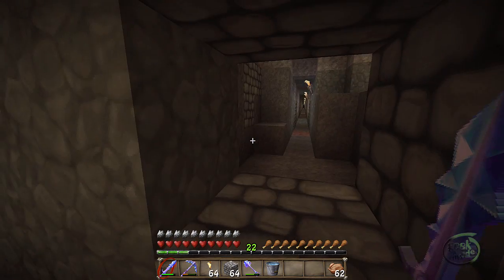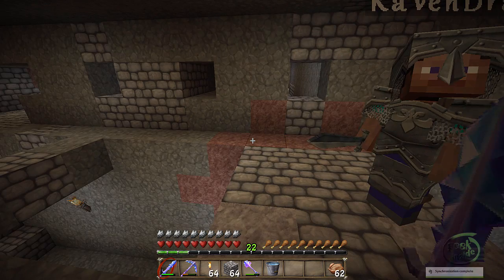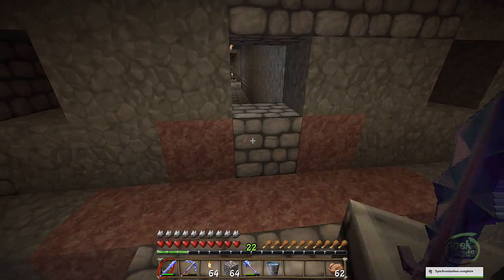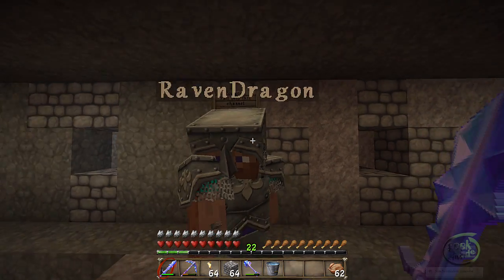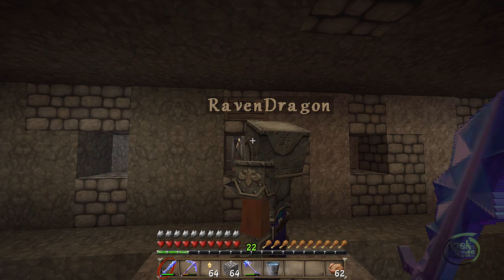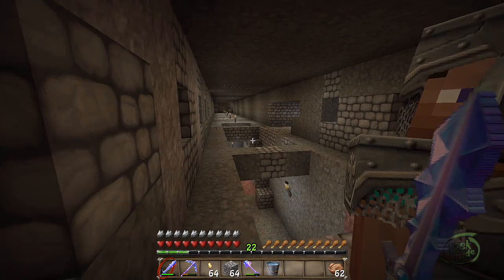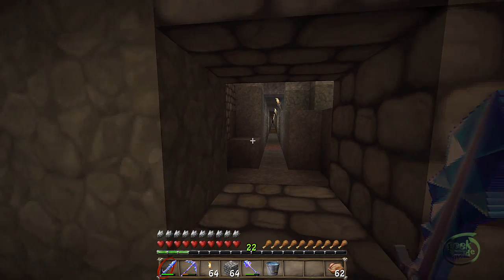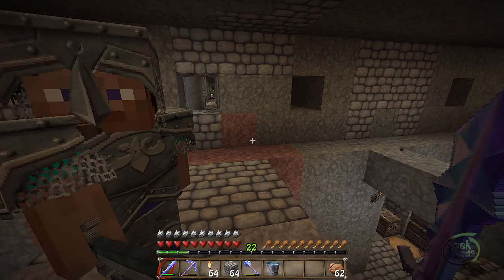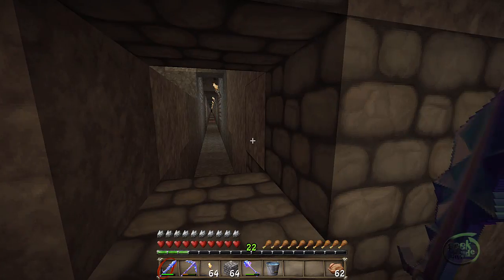We're gonna stand right here — you see this sign? There's a lot of background noise. There's a chamber right above us and zombies fall in here, so if you stand right here they'll come — they'll be attracted to you and you can wail on them and get experience points.